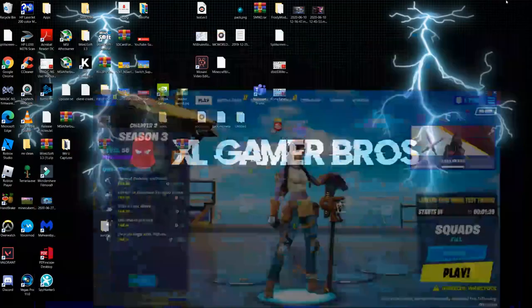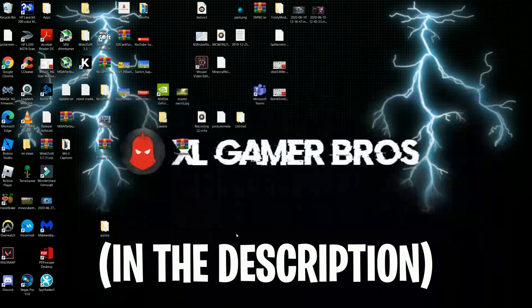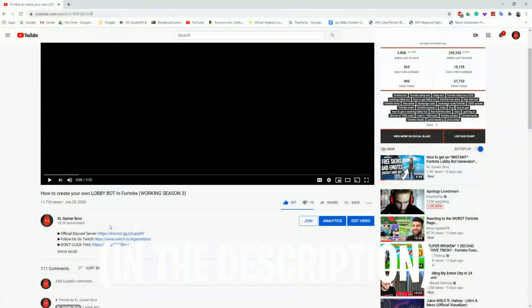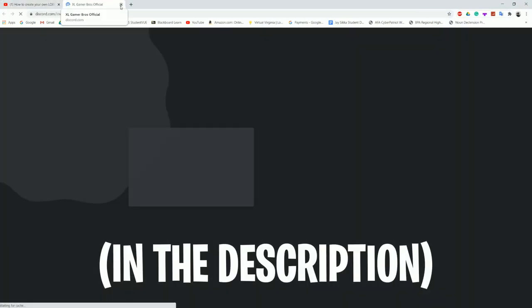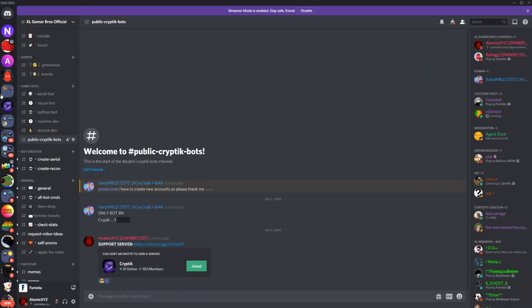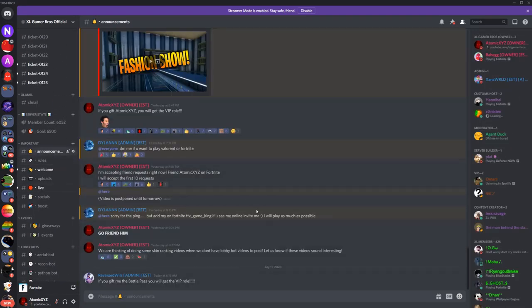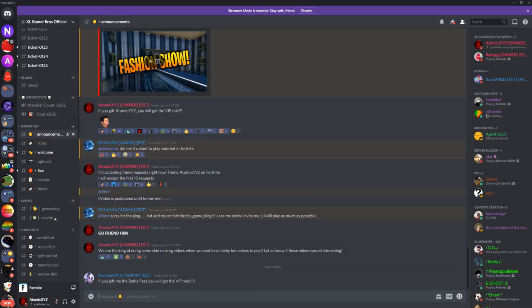Some people don't know how to do it — it's in the description. Just go into the description, it's the first link called 'Official Discord Server.' Click on that button and it will launch Discord for you automatically. Once you're in the Discord it'll look like this — you'll probably land in the announcements channel.